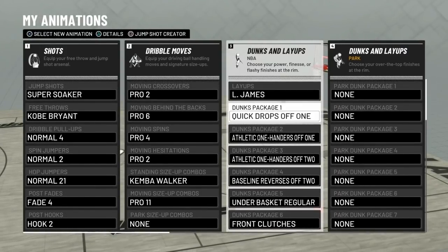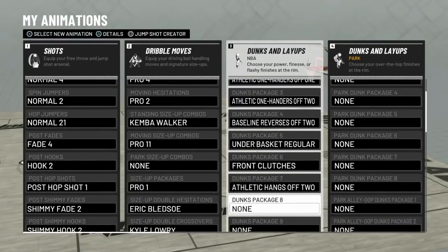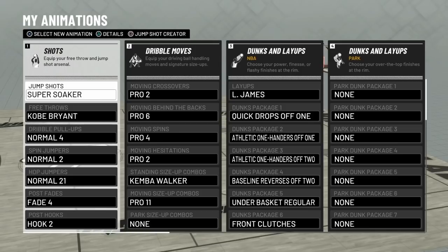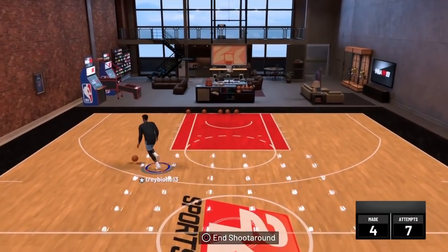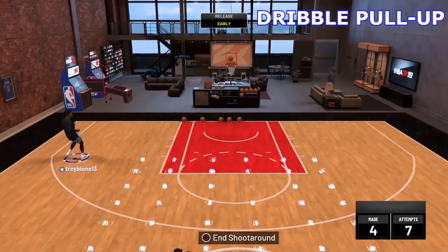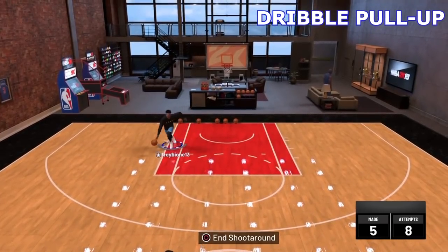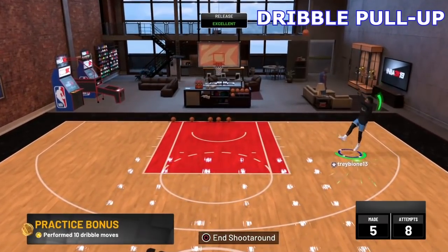I'm gonna show you guys the animations and after this we're gonna jump into my court and get right to it. First we're starting with something super simple — the dribble pull-up. This is a move that every shot creator needs to know. It's the ultimate bailout move, so if you only know how to do one move, it's got to be this one.